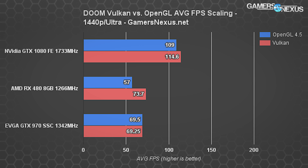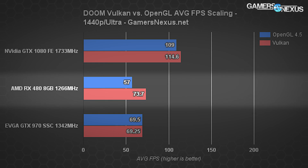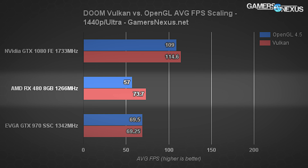At 1440p, the story gets less interesting on the Pascal and Maxwell side. The GTX 1080 only shows a 5% increase — moving from 109 FPS average to 114.55 FPS with Vulkan — which makes sense as we move into more GPU-intensive frame rates. The GTX 970 has a 0.36% decrease — effectively identical between OpenGL and Vulkan at 69.5 vs. 69.25 FPS. The RX 480 maintains a 29.3% increase, moving from 57 FPS to 73.7 FPS average.